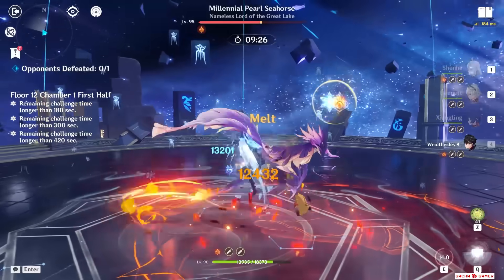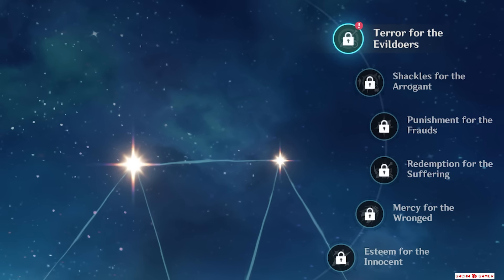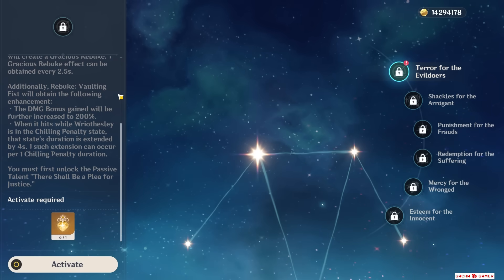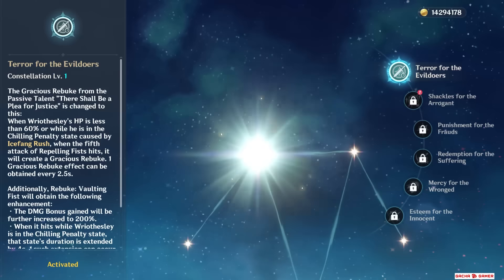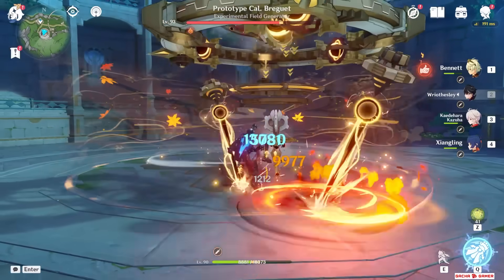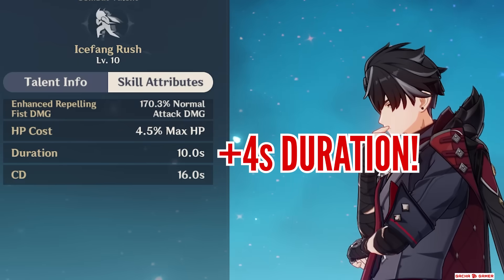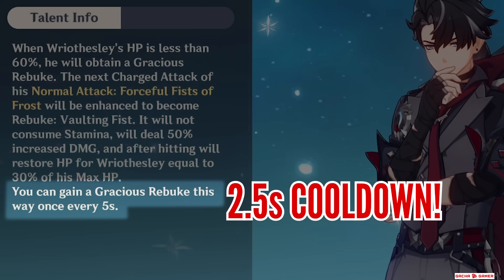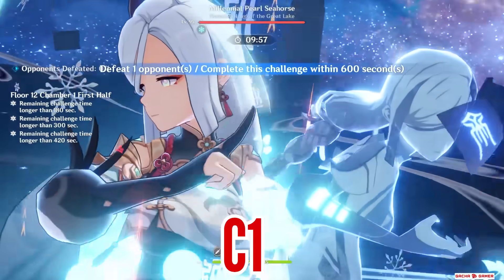In order to understand what kind of impact C1 has on his gameplay, I've recorded a bunch of his C0 footage and now I will activate his C1 so we can observe the difference. When enabled, the first constellation makes changes to his first passive: when Wriothesley does his full 5-hit normal attack combo, he can follow it up with a charge attack that gains all the benefits of the first passive. Not only that, but the damage becomes way bigger and even increases his skill's duration by an extra 4 seconds. More importantly, this passive now has only a 2.5-second cooldown instead of 5 seconds.